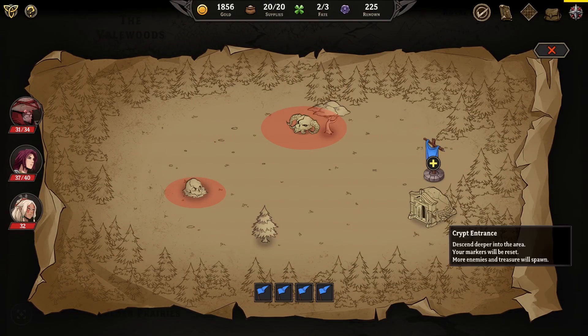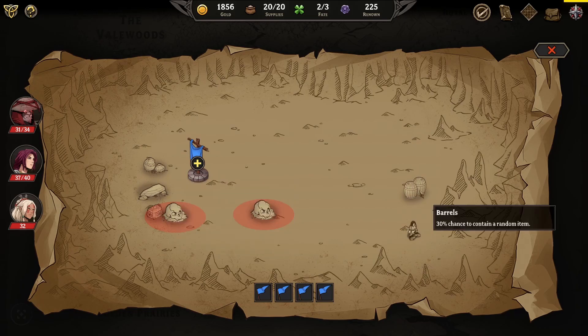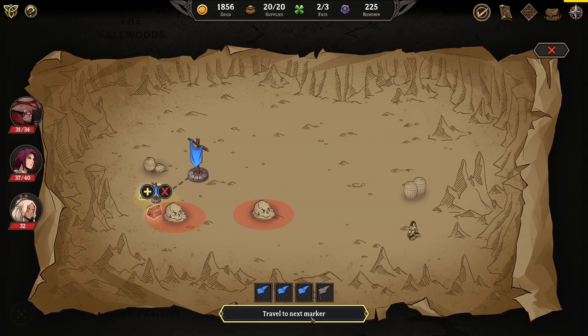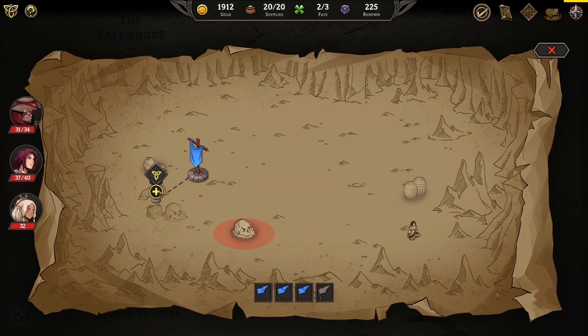There's some exploration events to do - that's cool. Crypt entrance: markers will be reset, descend deeper into the area, plus one supply. I don't really care about these encounters. Let's go inside the crypt. There's a gilded coffer, loose rock for a random item, and a shrine to reveal a bonus shrine. Let's see if we can get all of these without having to deal with that fight. Never mind - we're fighting and we lose 10% of max HP.